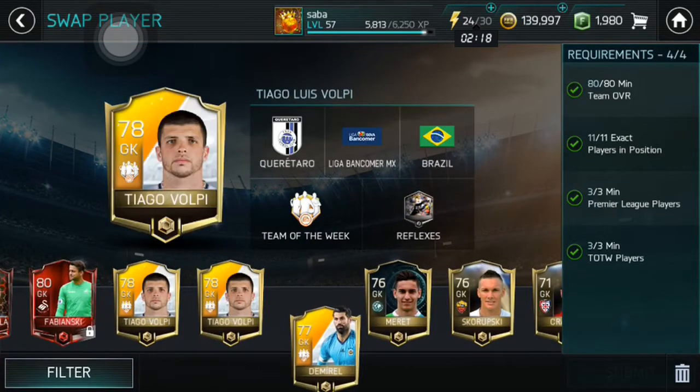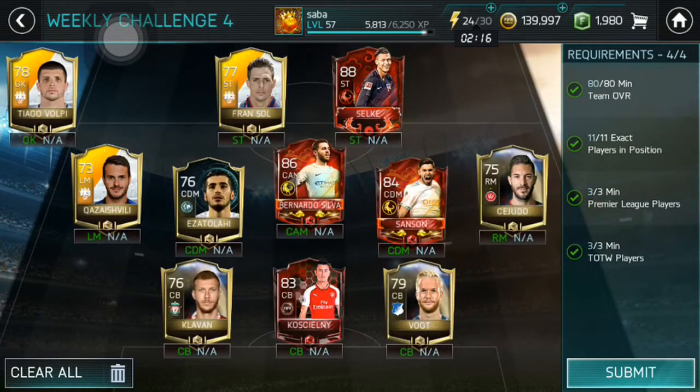We're perfectly at 80 team overall, with 11 players in exact positions and the required number of Team of the Week players. I don't recommend you do these guys because the players used include 88-rated Selk, 86-rated Bernardo Silva, 84-rated Sanson, 83-rated Koscielny at 79, and Walkden among others. It's not really worth it for one 87-rated card, but I'm doing it for you guys.